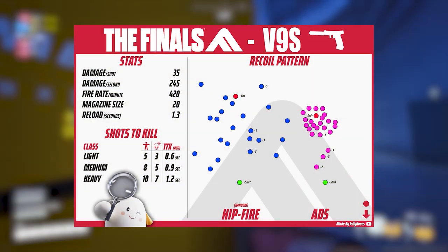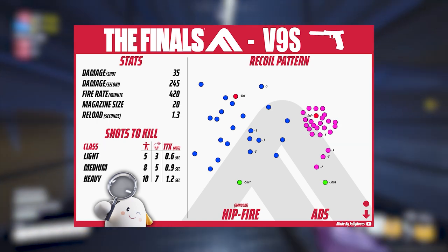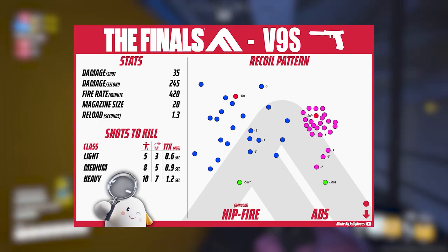If you'd like a quick reference to everything I mentioned in this V9S breakdown, be sure to visit the comments to grab a copy of my V9S recoil, time to kill, and stats cheat sheet. And that's the rundown on the V9S pistol, folks — a compact powerhouse that's all about swift, powerful strikes. If this guide helped you get a grip on the V9S, press the like button and subscribe for more weapon breakdowns. Stay sharp, keep practicing, and I'll see you in The Finals.